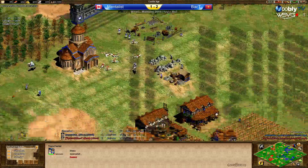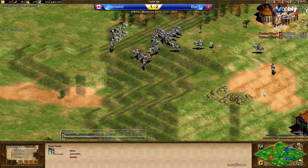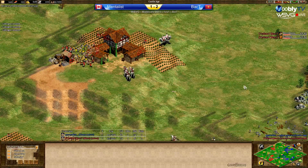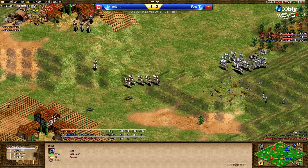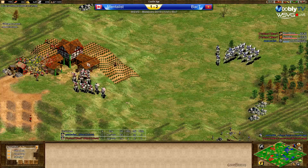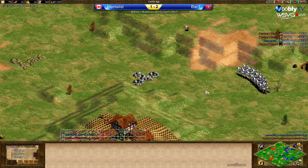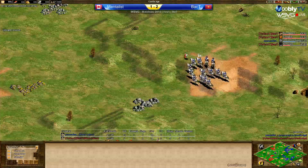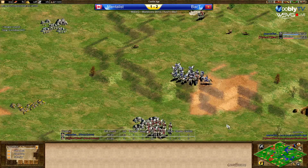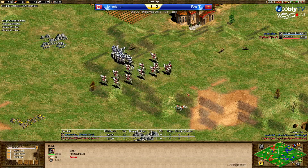Mentalist dropping the fourth TC. Back T is still only on three. Back T is trying to go up but he doesn't have the upgrades. He's getting bloodlines, forging, a forward siege workshop. Chain barding armor coming up for Mentalist. Mentalist wants to push in castle age, maybe adding a third stable. 117 pop to 96 — he's ahead in army by quite a bit. Back T has seen this and will react to it. The chain barding armor will make the difference.